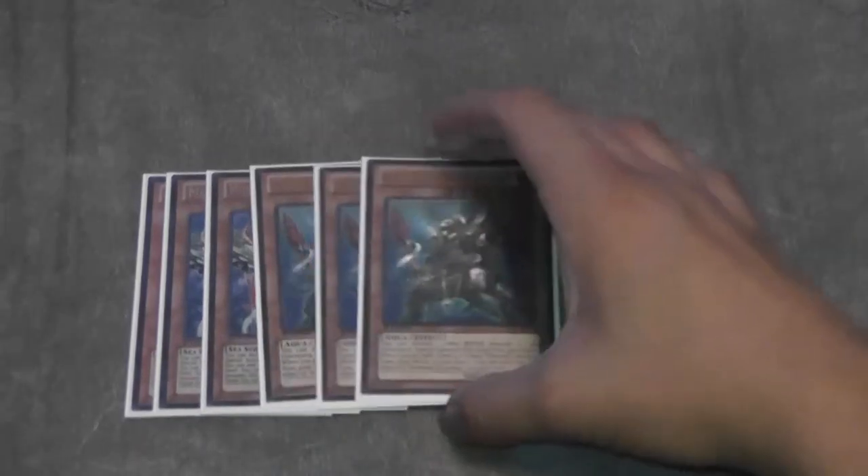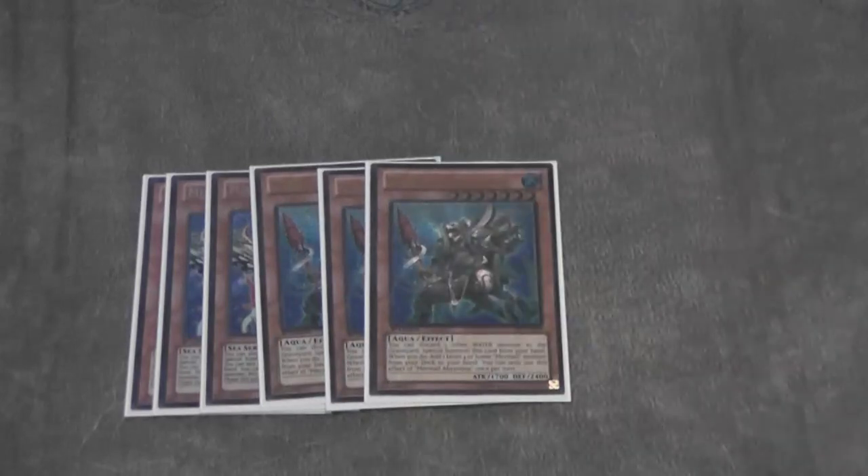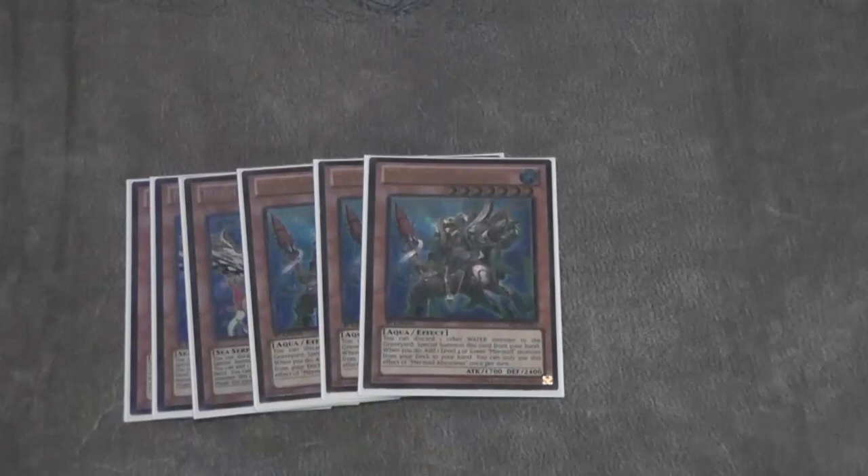It starts with 3 Megalo. Self-explanatory — just one of your beaters of the deck, being able to pop off a monster and attack twice. Along with 3 Teus — these are like your combo starters. Teus is just insane. Now that it got a reprint, everyone can pretty much build Mermail. It was pretty much the hardest card to get. It also can make your rank 7s if those even come up.